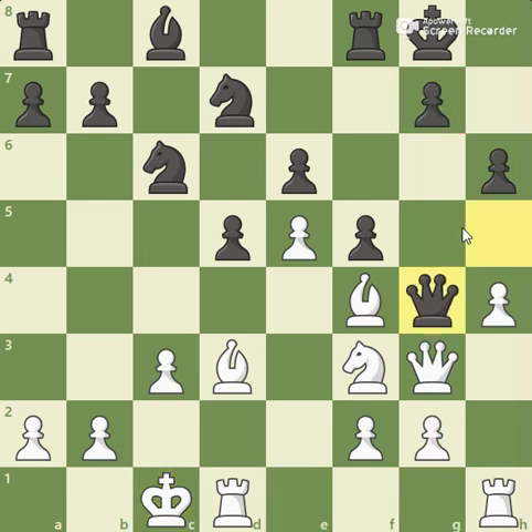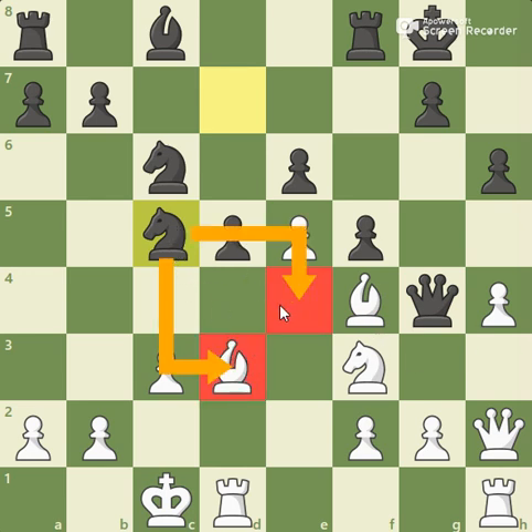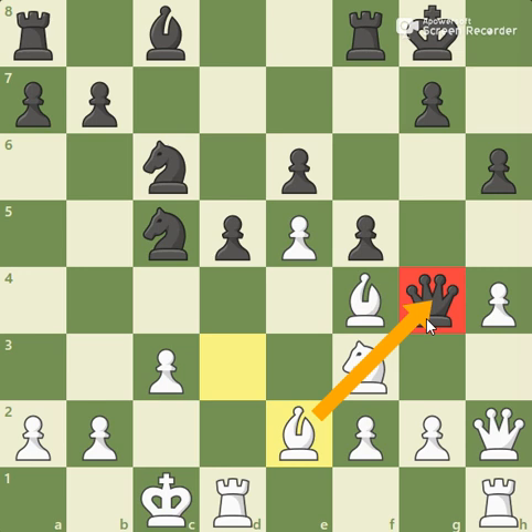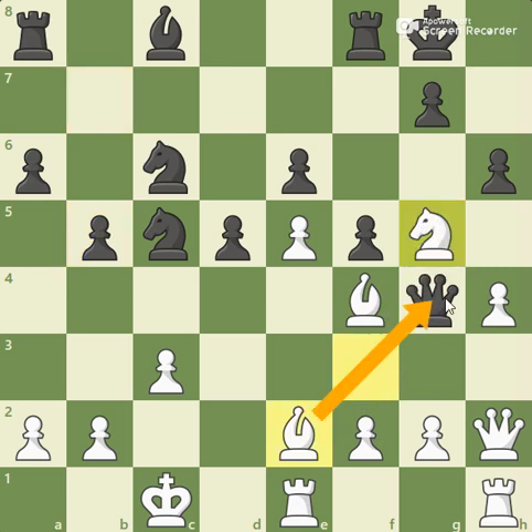Queen to g4 — again he's trying to trade off queens, but I avoided. Queen to h1, and now he played knight c5, attacking the bishop and bringing the knight to e4 maybe. I put my bishop on e2, counter-attacking the queen — x-raying it, actually. And if a series of bad moves by my opponent are played, like rook to e1 and b5, then simply knight to g5 would trap this queen, which has really nowhere to go.